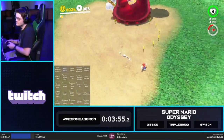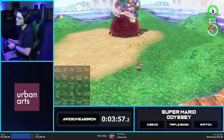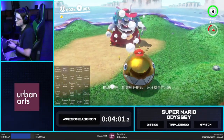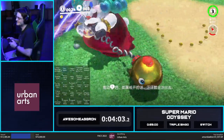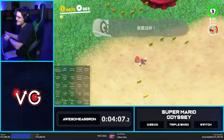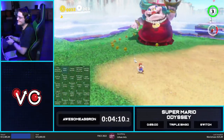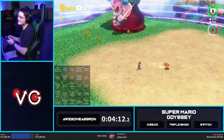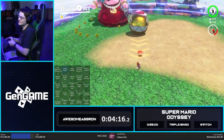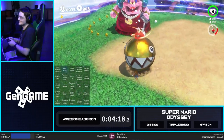Boss fights in this game have sort of become trivialized over the years. Here we sort of throw Cappy out, bounce off the Chain Chomp — apparently not. It essentially lets us instantly capture the Chain Chomp and then immediately get a hit into Madam Brood and finish her off. And I will now stop talking for the rest of the run.